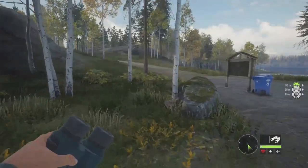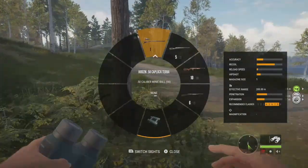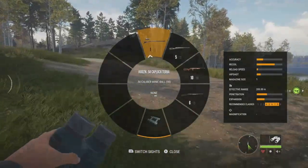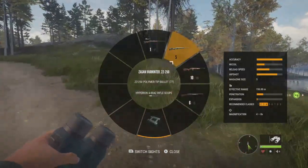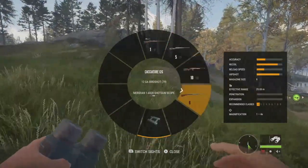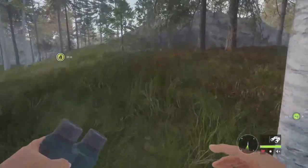Anyway, we're going to jump right in today. The guns we have with us are the Muzzleloader, recommended classes 4 to 8, so it'll cover pretty much everything we need for big game. Then we have the Zagan Varmintor 22-250 for small game, and then the 22 and the shotgun for all the bird species we come across. Let's go ahead and jump right in and take down some animals.